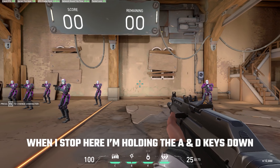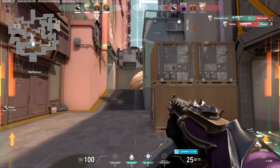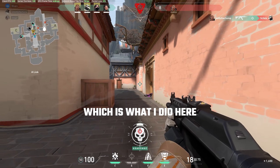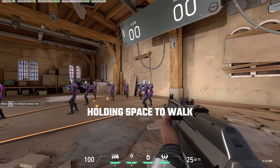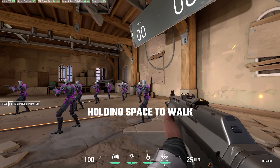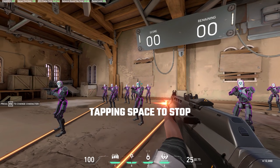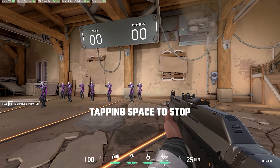Likewise, you could just hold A to strafe then hold A and D together to fully stop. In CS you needed to do some form of counter-strafe to speed up the process of being accurate, but in Valorant this mechanic is a little bit more relaxed — you can just let go of your directional buttons and your character will stop very quickly without the need to input anything else. A lot of players bind their walk command to space bar and their jump to mouse wheel. Tapping the walk command and letting go of your movement keys will also stop your character very quickly. Having space as your walk bind is much easier to manage than shift as it's much larger. However you do it, it's really important you practice your movement discipline almost as much as your aiming mechanics because this will hold you back.